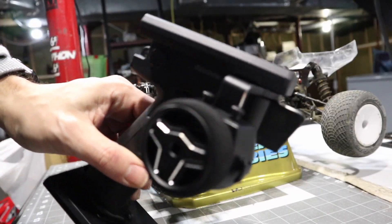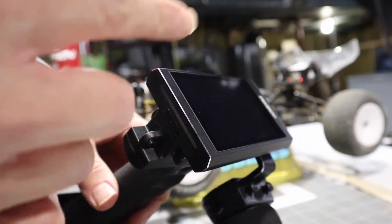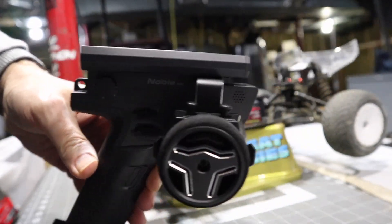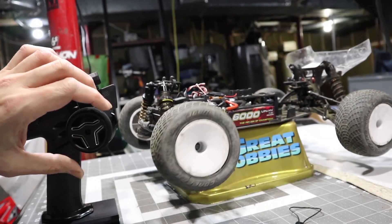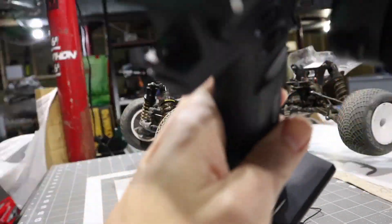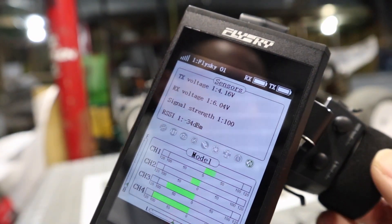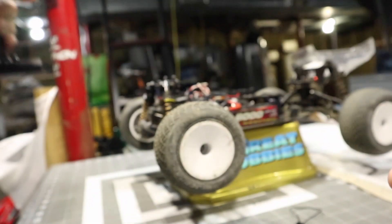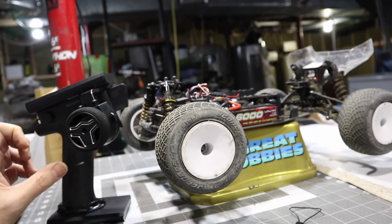Now we're going to try the FlySky Noble. If you don't know about this radio, check out the video in the card I'll put up — you should check out the details and features. We're doing a latency test on it now to see if it compares with the Samwa for speed. We have the FlySky connected and it seems pretty fast. We'll also get some telemetry data on screen — sensor voltage, signal strength, RSSI. Let's see if it really is as fast as it feels. Way faster than 13 milliseconds.